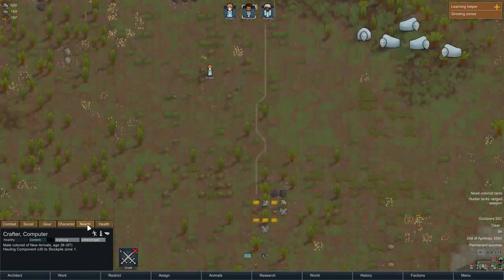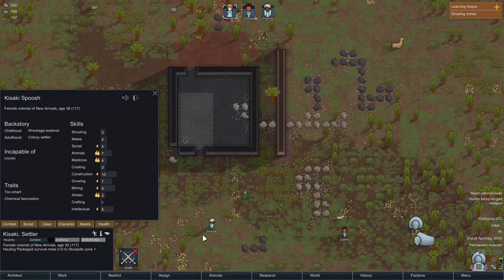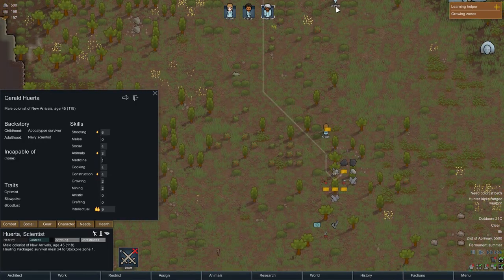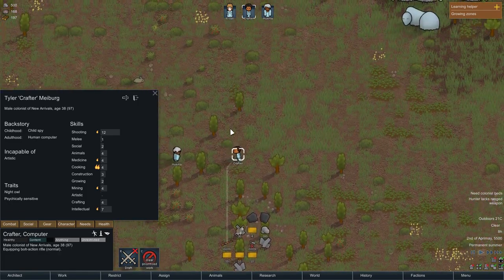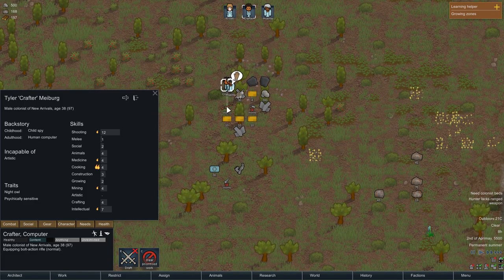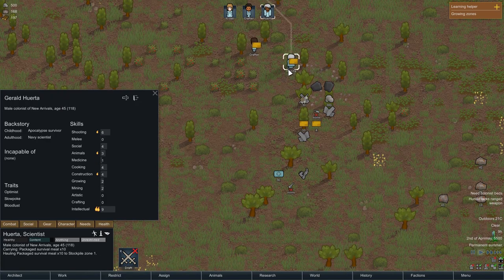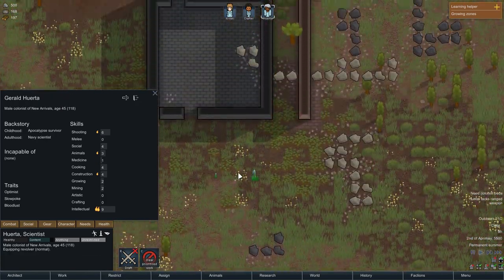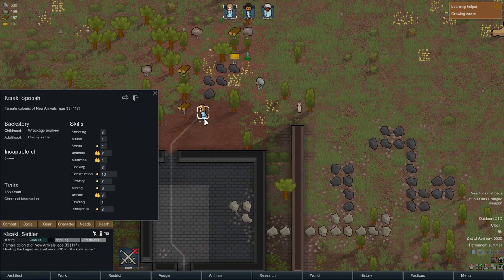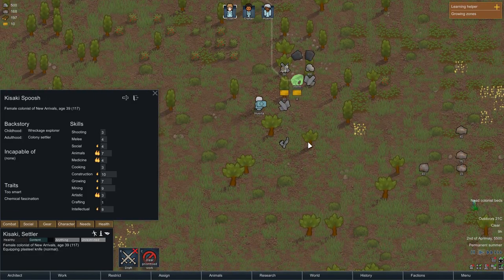I need to go to Character and see who's the best shot. Crafter, since you are the best one at shooting, equip that. I just selected Crafter, right-clicked on the rifle, and ordered him to equip it. Huerta, I want you to equip the revolver, and Kisaki, will you please go and equip the knife?